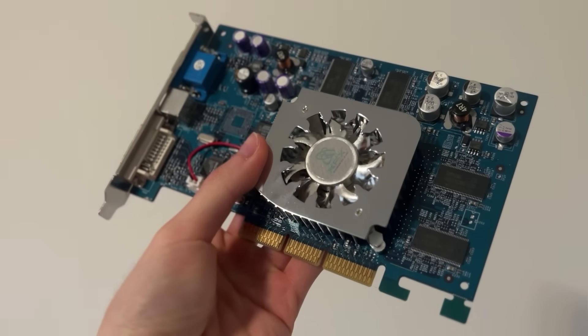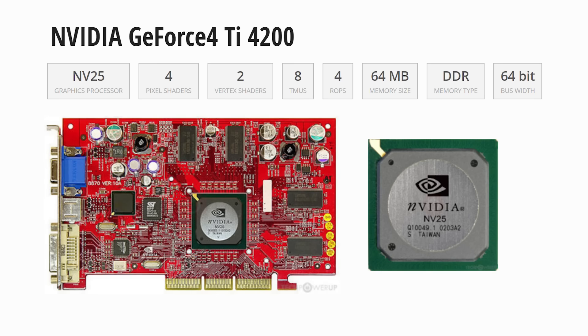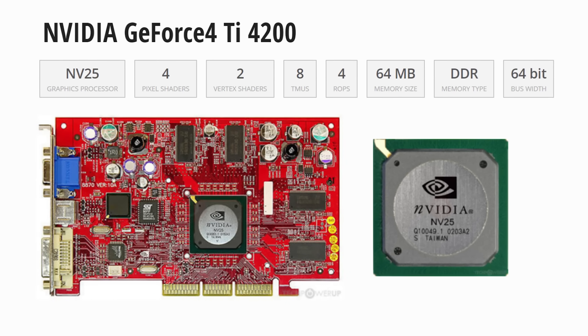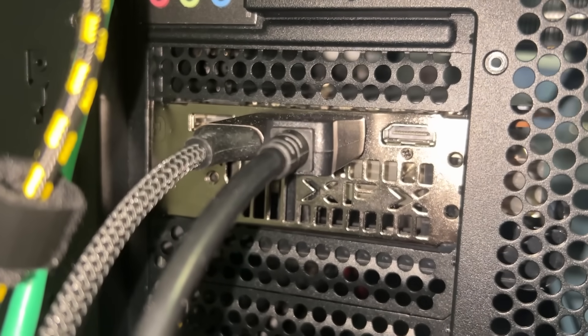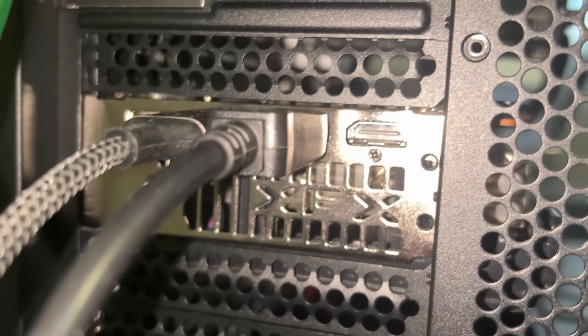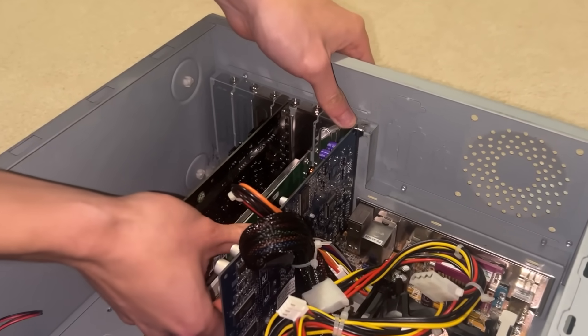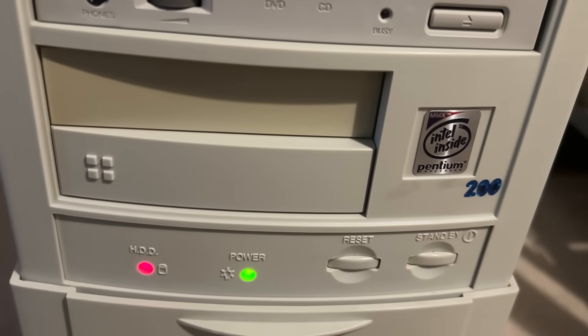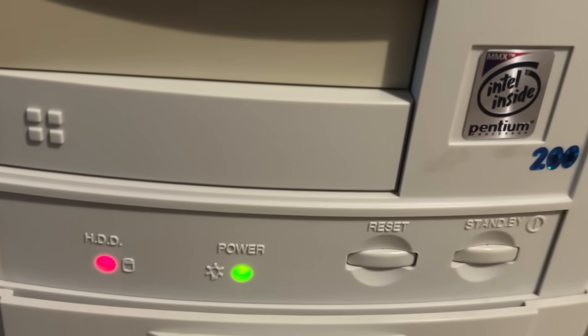The last option might just be the saving grace of this video: the XFX NVIDIA GeForce Ti 4200. It was perfect for the challenge because the goal was to age my main PC by 20 years, and I've also got an XFX GPU in my main PC. So I put the GPU into the motherboard, plugged a power cable into the 300-watt power supply, and pressed the power button, hoping this ancient relic would actually turn on.